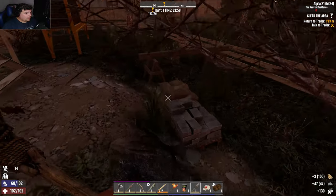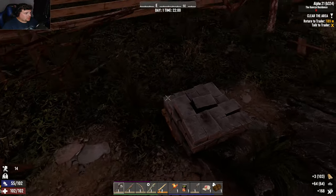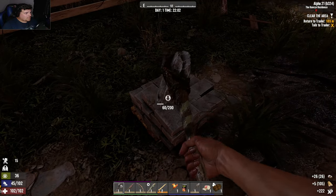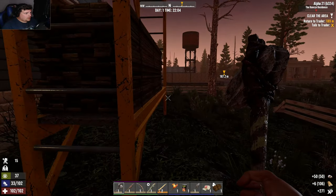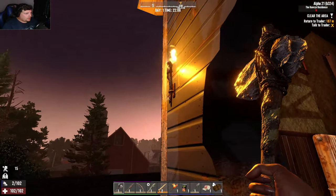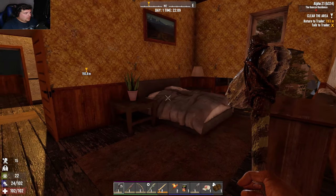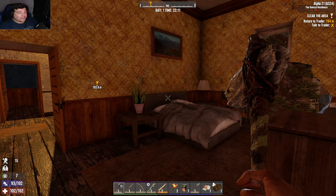When you scrap cement it gives you a lot, plus those pallets to the right also give you a lot. Break these, it adds light. Right, awesome. So far pretty decent — we did pretty well on our first day.